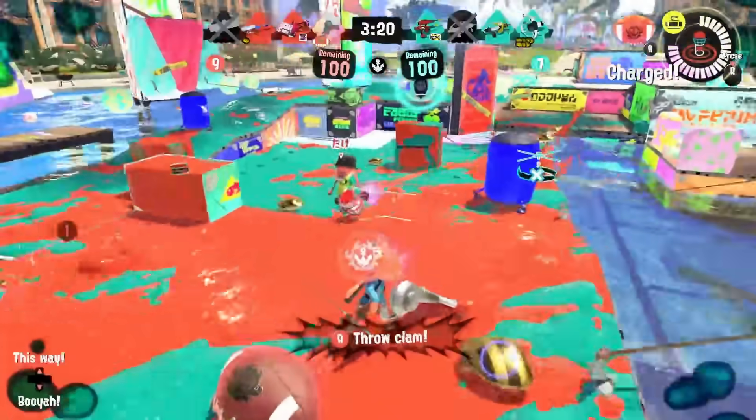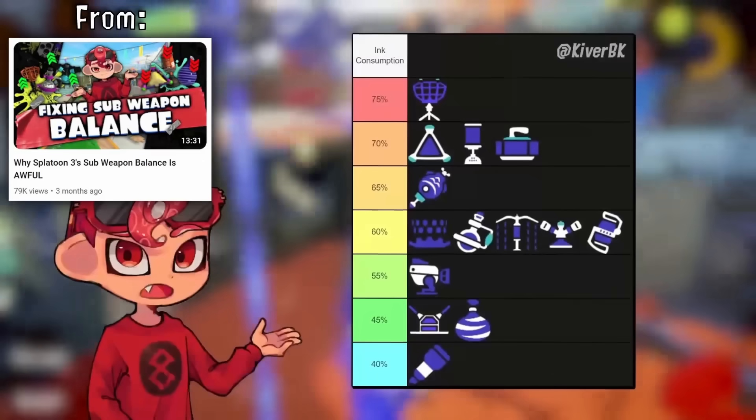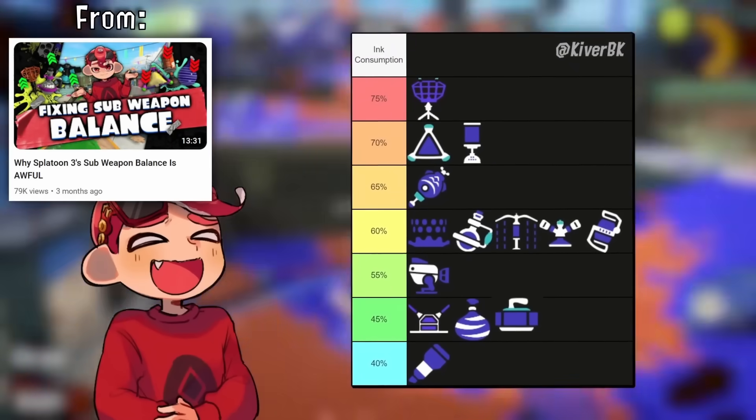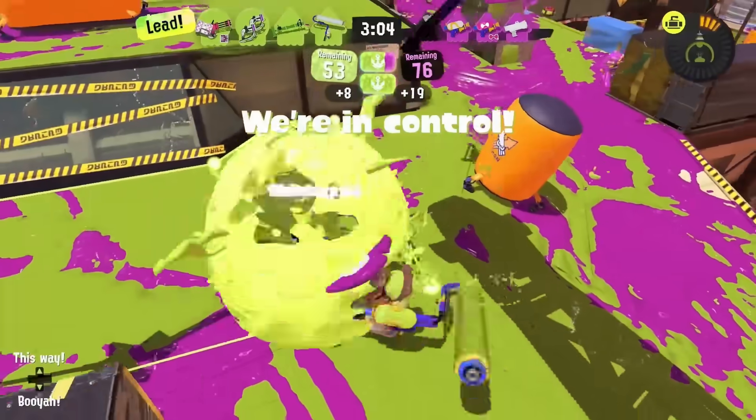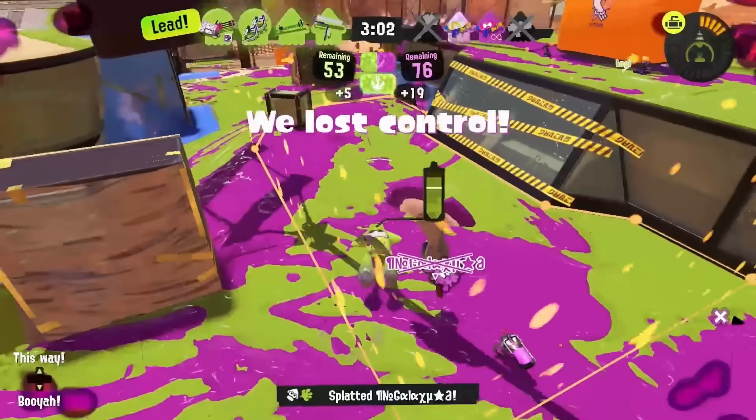Speaking of the Curling Bomb buff — I think we could go a little cheaper but it's a start. It'll also help other ink-hungry weapons like Roller in particular, and it's just nice all around to have it be a little bit cheaper considering it's a bit less useful than lethal bombs.